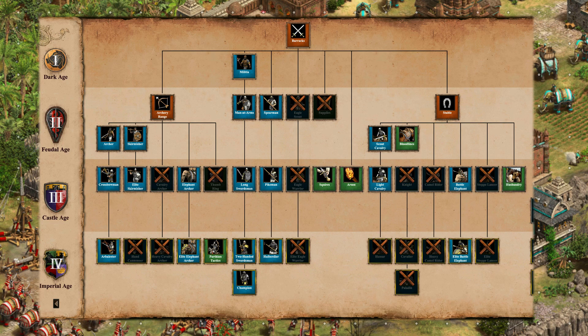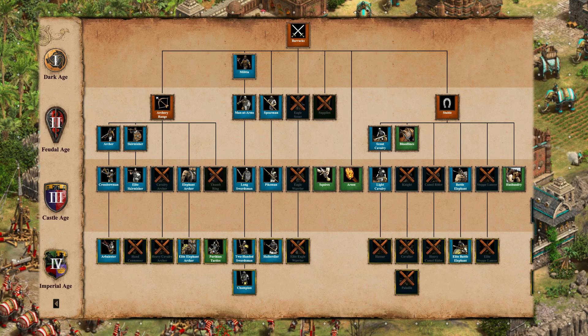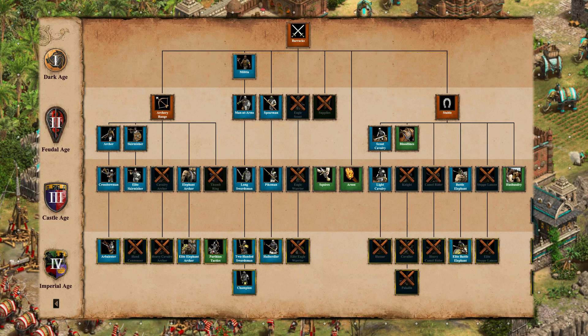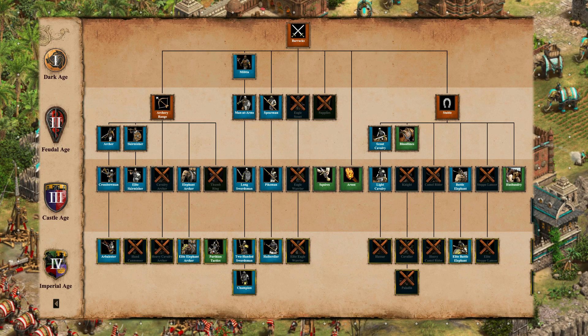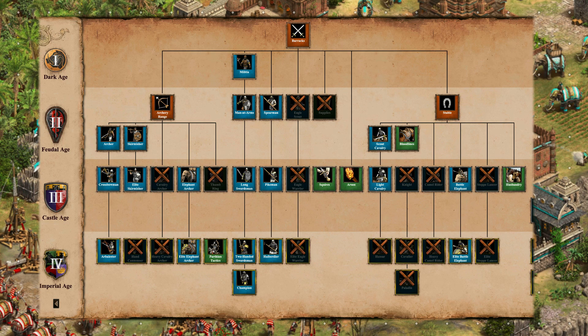At the barracks, they get the militia line all the way up to champions, the halberdier, squires, and arson. The stable is where it gets really interesting: they get bloodlines and light cavalry but no knights or camels — just elephants. This is a pure elephant civilization in terms of cavalry. They get the battle elephant and elite battle elephant, plus husbandry, which will be needed given elephants' slow speed.